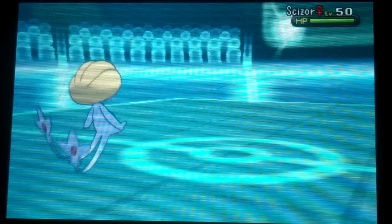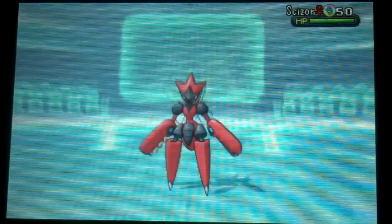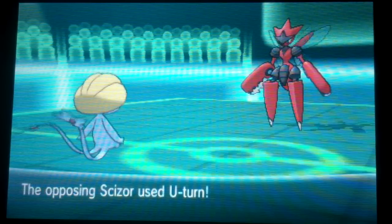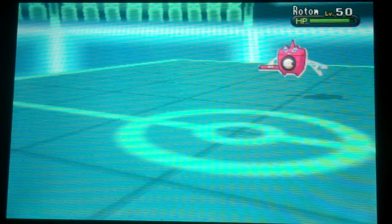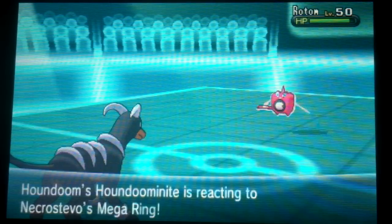He ends up going for Volt Switch out into Scizor. That's annoying because I don't want to switch out — he'll get switch priority and I don't really have anything good to switch on a Mega Scizor's U-turn. So I just stay in and go for Stealth Rock, hoping that the U-turn will KO me or maybe he'll go for Bullet Punch. He goes straight for U-turn, which means I don't want Yuxi to go down this early, but I do get several more turns of Sun and my Stealth Rocks are up to stay.